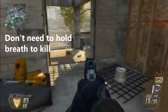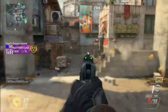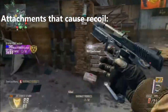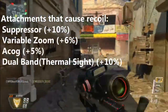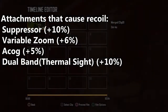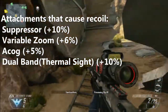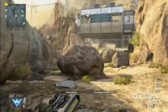There are attachments that increase recoil on the DSR50. The suppressor increases the recoil by 10%, the variable zoom increases it by 6%, the ACOG increases it by 5%, and the dual band — also known as the thermal sight — increases it by 10%.